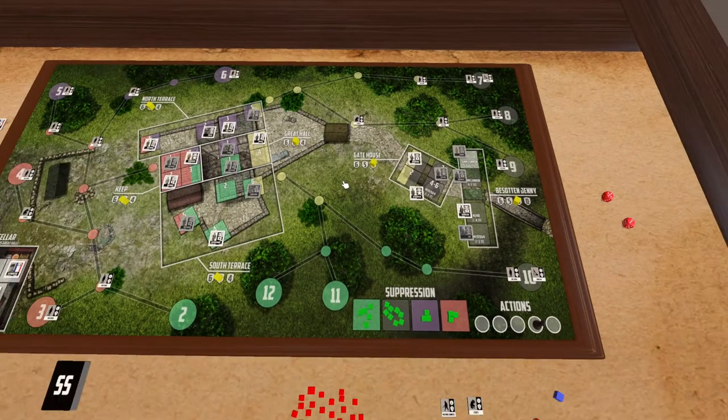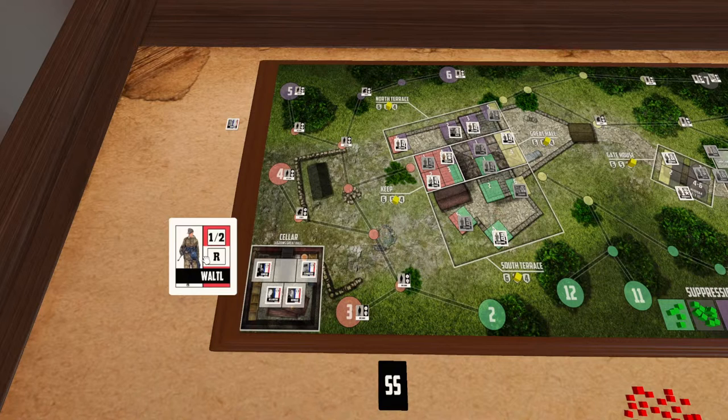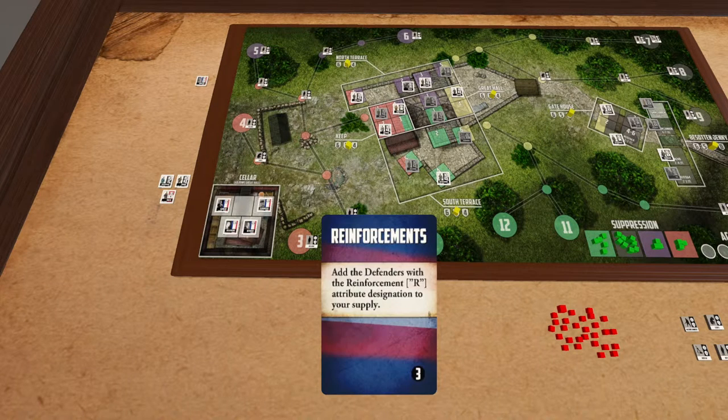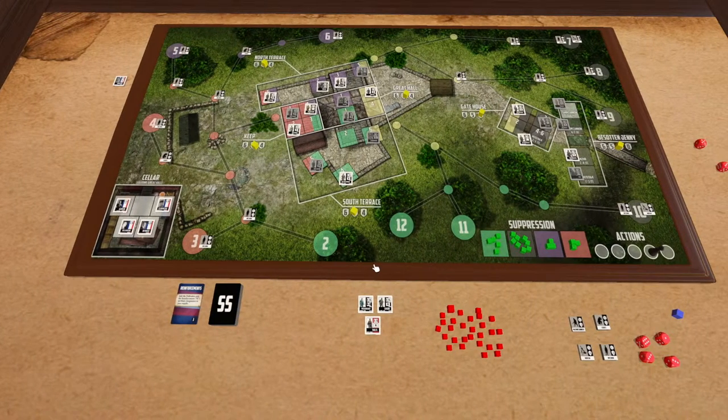The last attribute is the reinforcement attribute. For that, we need to go back to the three reinforcement defenders taken out at the beginning of the game. They've been sitting on the side, waiting to join the battle. About halfway through the SS deck as you're playing, you'll flip over and find the one card that's not related to the SS — the reinforcement card. It says: add defenders with reinforcement attribute designation to your supply. That counts as one of your SS cards, so that's going to be a great turn because you only have to deal with three. Immediately you'll take the three reinforcements and add them to your supply.